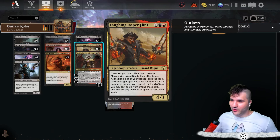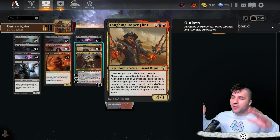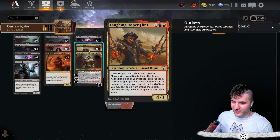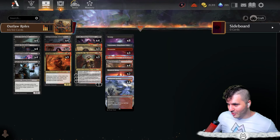We are pinging our opponent, so hopefully they don't have too much life gain. It's a 3/2, so it's just a really good card. With Laughing Jasper Flint, we want to get the board pretty wide so we can start stealing our opponent's stuff — this Rogue makes everything else Mercenary, so we get the ping as well. Vile Smasher and Laughing Jasper Flint go very nicely together because when you steal things, they become outlaws too.